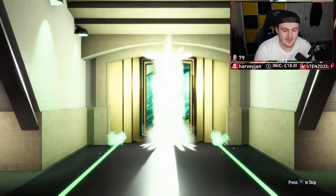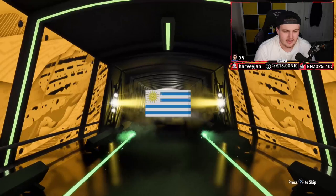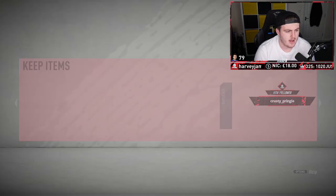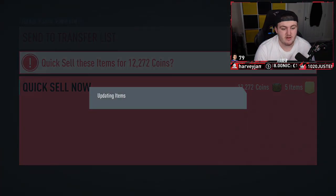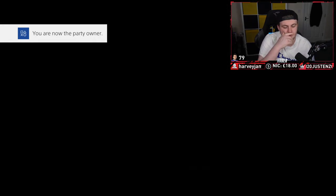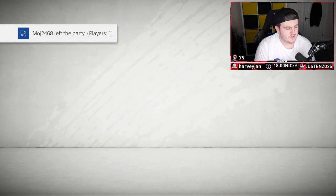Let's see if we can get anything good from these Prime Gold Players Packs. We've got a Man of the Match here — it is not Saka this time. It's going to be Olivera — he ain't going to sell for anything unfortunately. If we can pack a Shapeshifter or something, I'd take it happily. We are absolutely not going to end it on something good there.